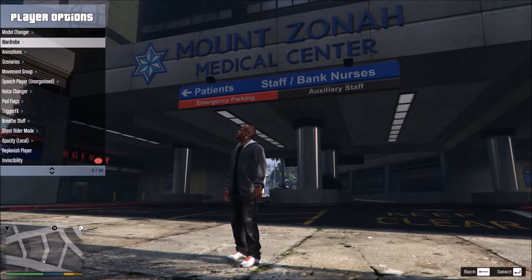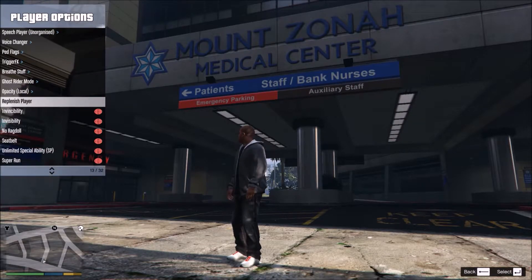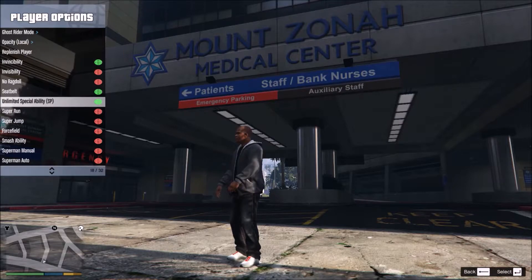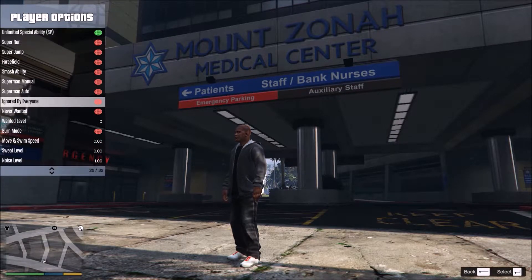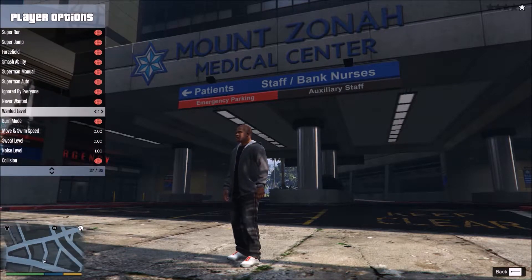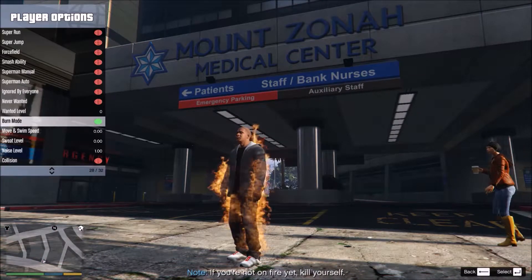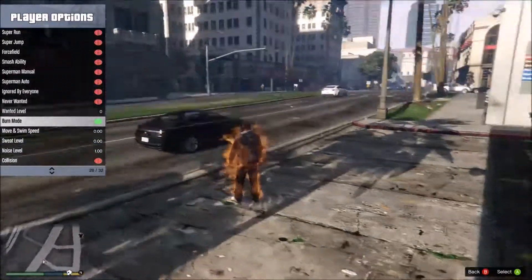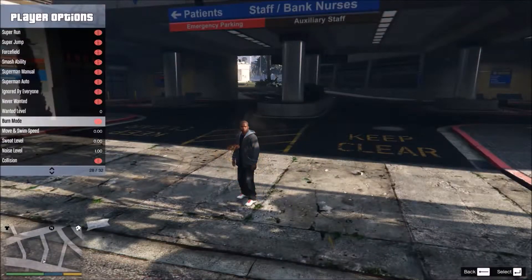Color options. Invincibility on, seatbelt on, take that on. Smash ability, Superman. These are actually pretty cool. Yeah, this is a lot better. Burn mode? Oh, it's sweet! I'm on fire. That's sweet.